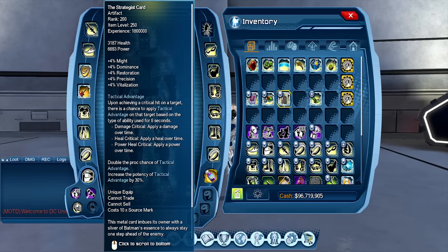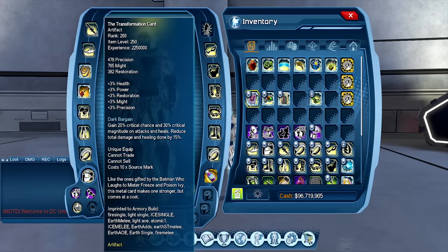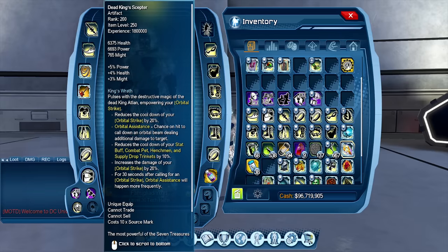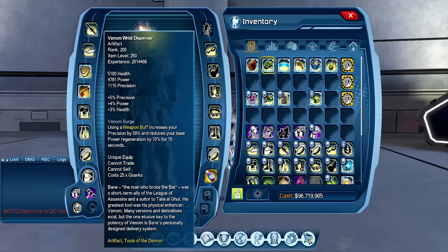Essentially, any time they use a supercharge, they're going to swap. End-game meta Prec players' initial setup is going to be Transformation, EOG, and Strategist. They're going to swap in Scrap the Soul Cloak for the extra supercharge and cooldown reduction, then go back to Strategist card. They'll swap in Dead King if doing orbitals, or Philosopher's Stone for Supply Drops. With Venomous Dispenser, you could technically do a swap as well — it's still going to be a swap artifact because it's not strong enough to replace the existing meta.